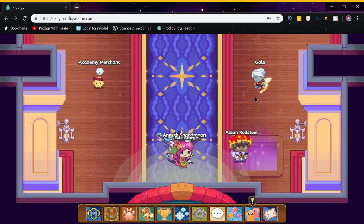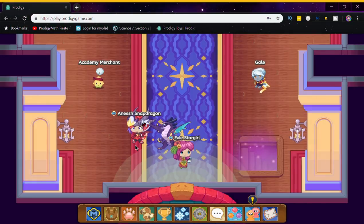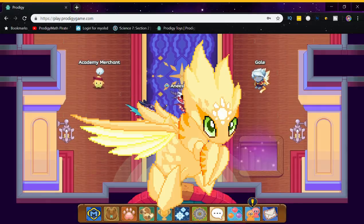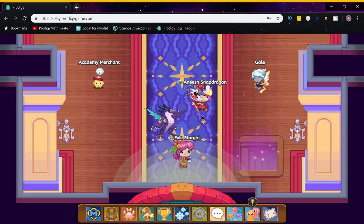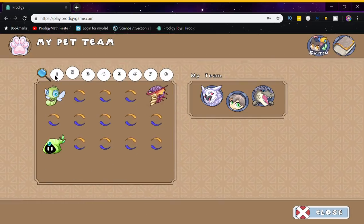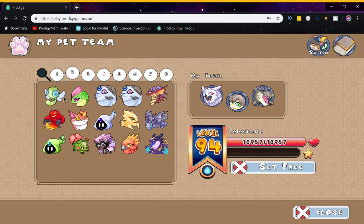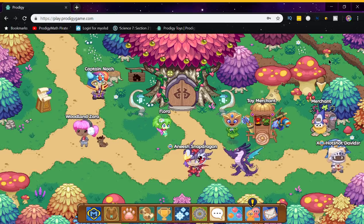Number 8 on this list is the Creela. The Creela was one of the 4 starter pets in Prodigy. The reason why I put it lower than the others is because you can actually find the evolved version, Seawee State, in the Academy Arches. It only took me a couple hundred days, and I eventually caught the Seawee State — but you have to remember to catch it. It's findable in the Academy; it's not that great of a pet, but you can show it off to your friends.